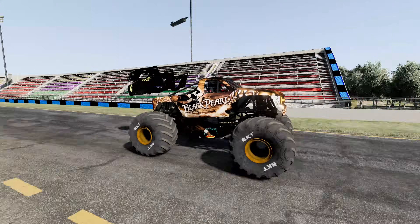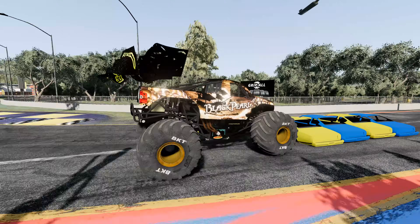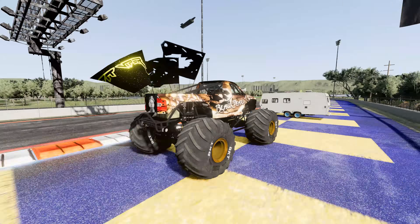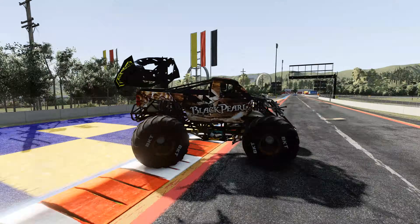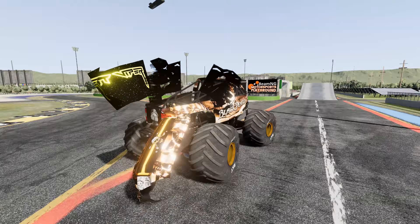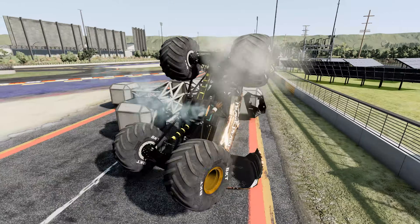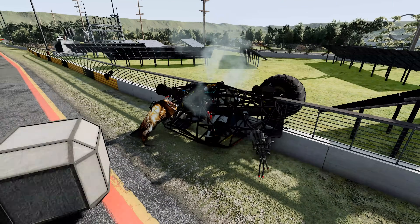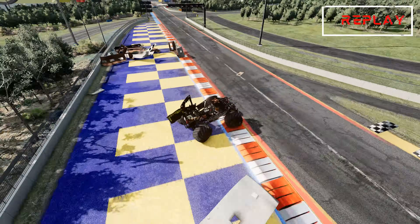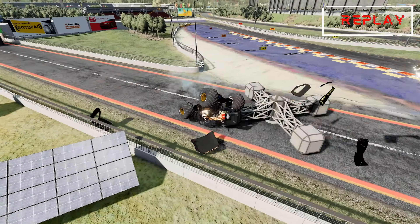Up next we've got Black Pearl, and he's off. Black Pearl drifting around the turn, over the crush cars, approaching the crush campers. That was a perfect crush on those campers. He broke something on the front suspension and he's still going for it — gets some nice air, rolls into the mega spinner, and Black Pearl completes the obstacle course. Let's go to the replays — there's another look at that amazing camper crush, and here's the ramp jump. What an epic run for Black Pearl.